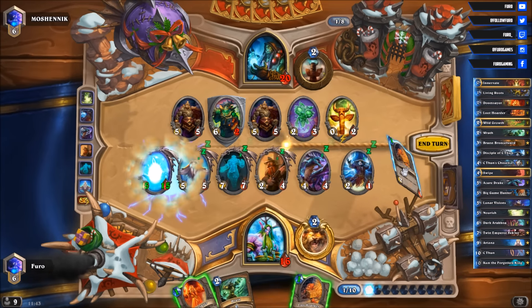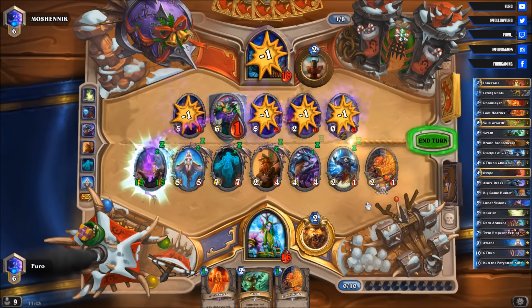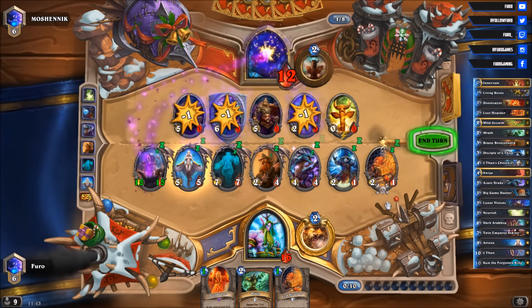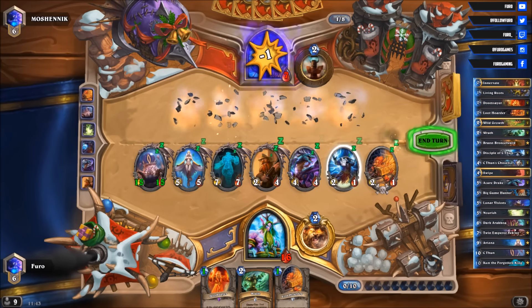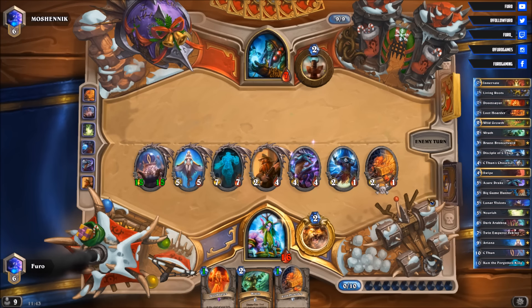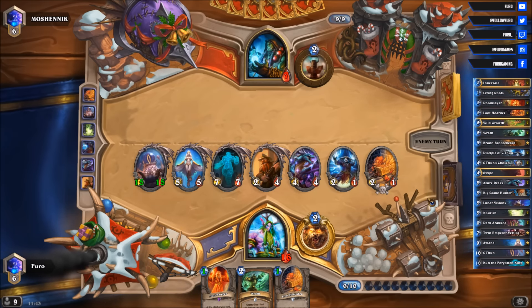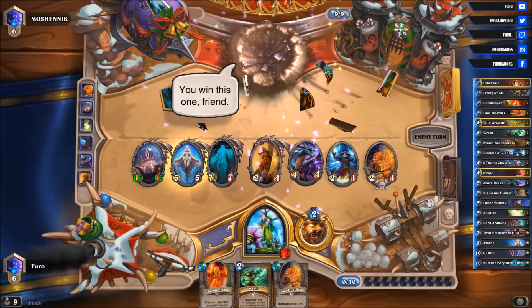So C'Thun it is. Let's also drop the Loot Hoarder — clearing the whole board. That should be it. Down to 7 life. We have a full board, he can't clear that, and he can't push 16 damage. And again, the combo was worth it. There you go — we win that.